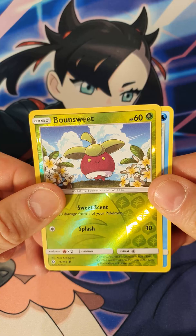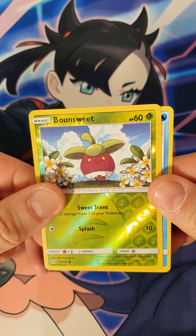A Pokemon Catcher, still legal in standard today, a Bound Sweet Reverse Holo, and we've got the Bruxish as the Rare. And there we go.